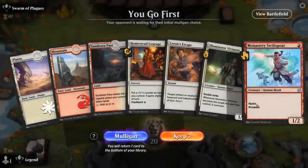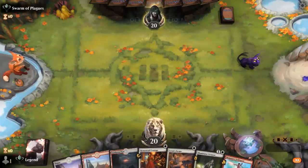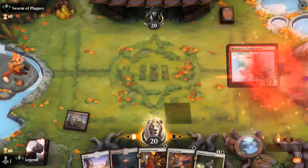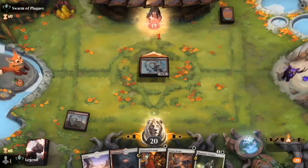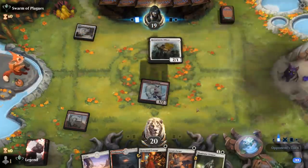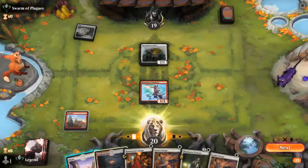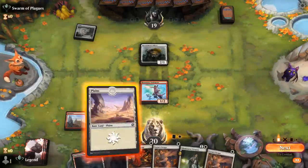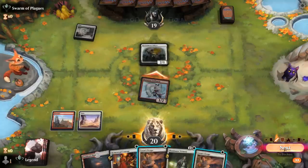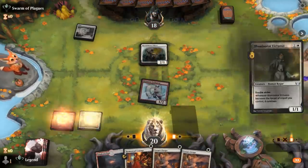We're on the play and our hand seems promising — Swiftspear into Virtuoso with a couple pump spells. Let's see what we're up against. We could decide to wait on Virtuoso if we fear removal, but against a Soldiers deck that's probably not the case. We attack; don't really want to trade Swiftspear for Officer, but the opponent is unlikely to block into 2 open mana. Next turn we can Courage, flashback Courage, or maybe keep up Escape to protect against a Brutal Cathar.